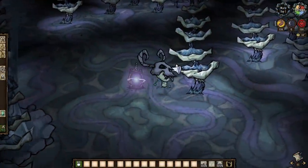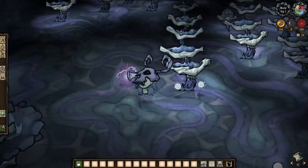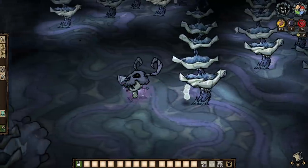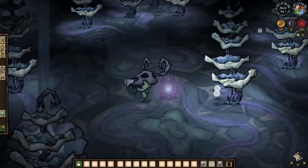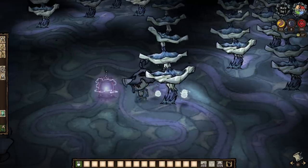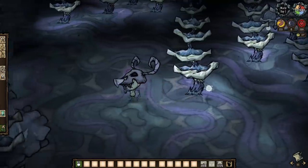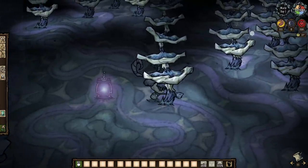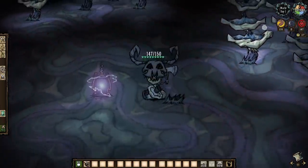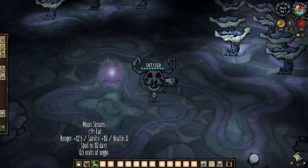Let's talk the various ways of obtaining these celestial munchies. The first one is pretty obvious: lunar mushtrees. All mushtrees drop their corresponding colored shrooms, but note that you will always just be getting a single one out of the deal. Also, be mindful of the new lunar spores that spawn when chopping these trees.